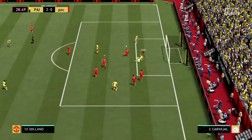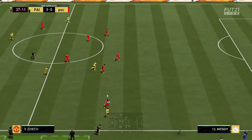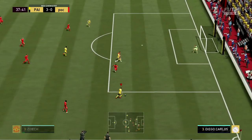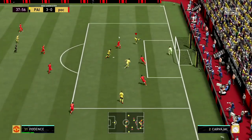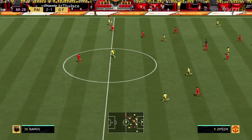Looking at his traits on FutBin, he has Technical Dribbler and Flare — so of course he's a phenomenal dribbler. When I see 84 dribbling I see Messi levels. If you want an incredible dribbler for your right wing, I'd argue I'm going to keep him there instead of Lucas, who I normally run as my right winger.